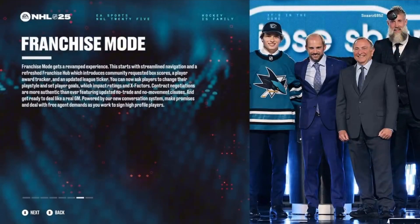This is franchise mode. It starts with streamlined navigation and a refreshed franchise hub introducing community-requested box scores, a player award tracker, and an updated league ticker. You can now ask players to change their play style and set player goals, which impacts ratings and X-factors. Contract negotiations are more authentic than ever with updated no-trade and no-movement clauses, and the new conversation system lets you make promises and deal with free agent demands as you work to sign high-profile players.